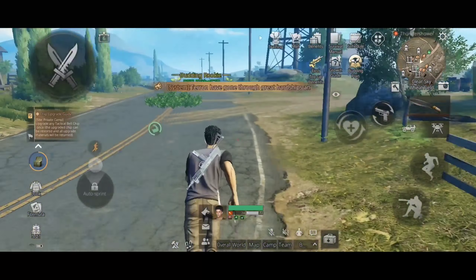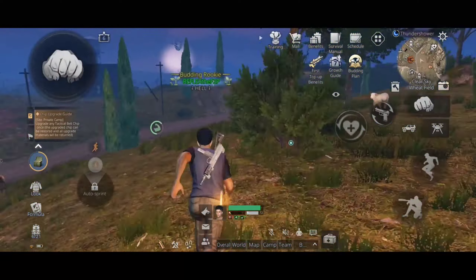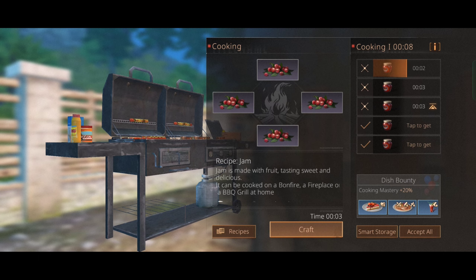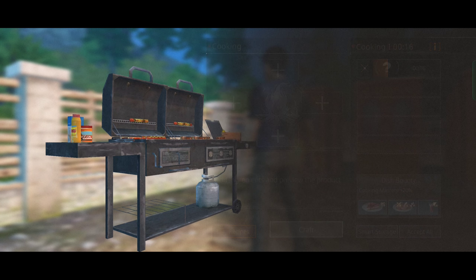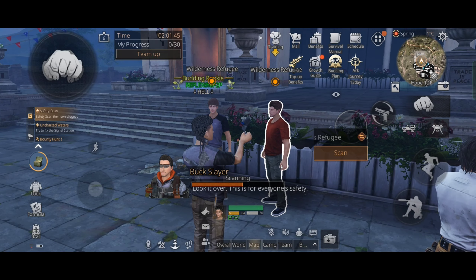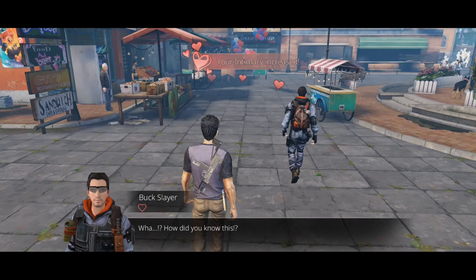What we're gonna do now is go to Sky Wheat Field, gather a lot of berries, and make jam with them. Then we'll convert it into gathering vouchers. After that I did the weekend patrol with Buckslayer and Chris — this one gives a good amount of mastery and gold, so make sure you do this every Sunday.